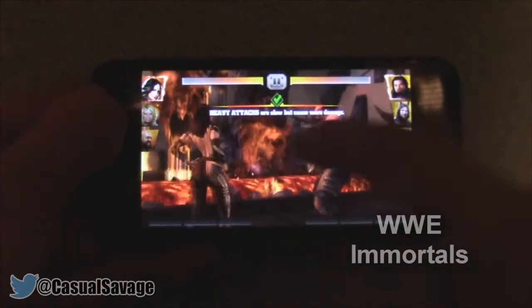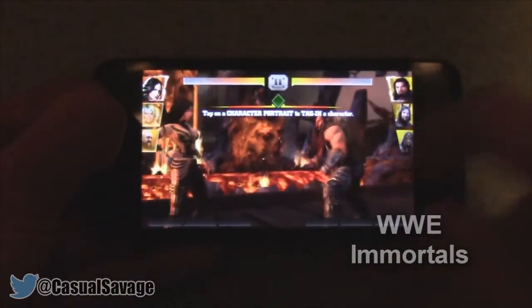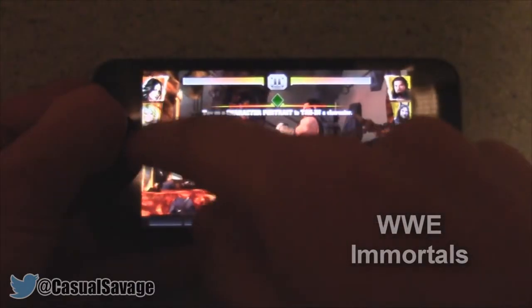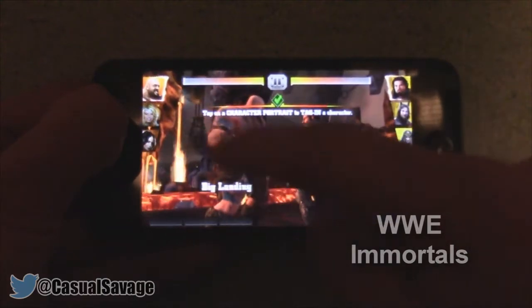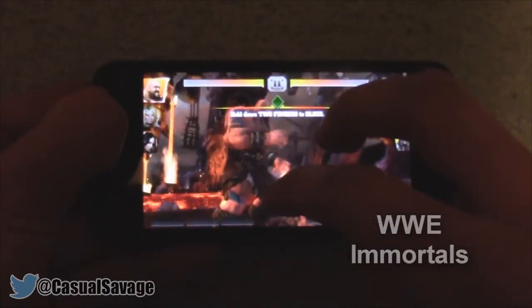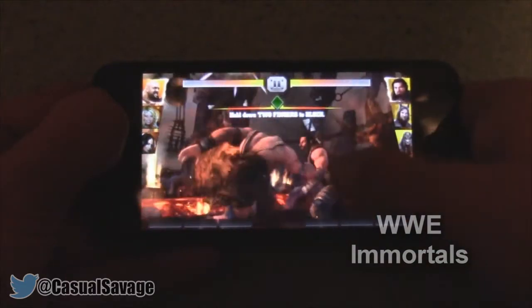It does tell you what actually happened — the effectiveness and stuff. And we can tap on a character to tag them in. So we've got the Big Show here — holy, he's pretty big. You hold two fingers to block as well. Again, this is called WWE Immortals.